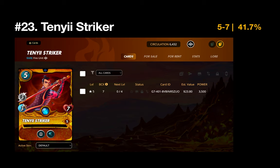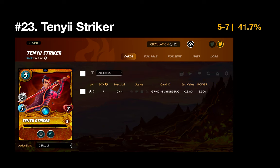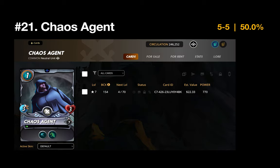Number 22 is another fiend card — this time it's the Soul Fiend from the Life splinter. It made the list more out of quantity than quality, with a sub-500 winning percentage of 45.5%. It's not surprising though, since a lot of my low mana battles are with the Life splinter, which means the Soul Fiend almost always gets a spot in the lineup.